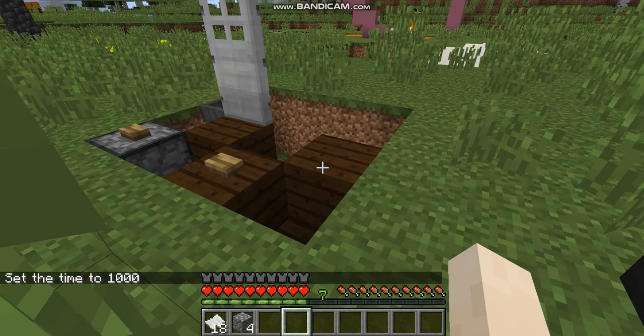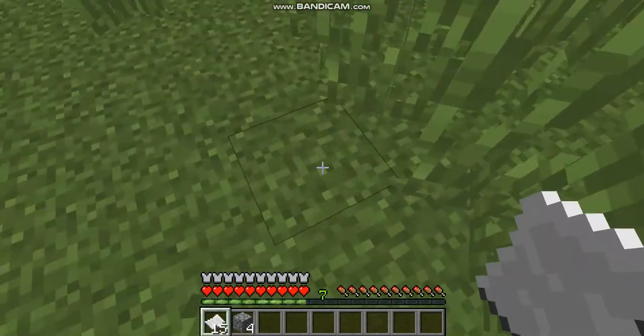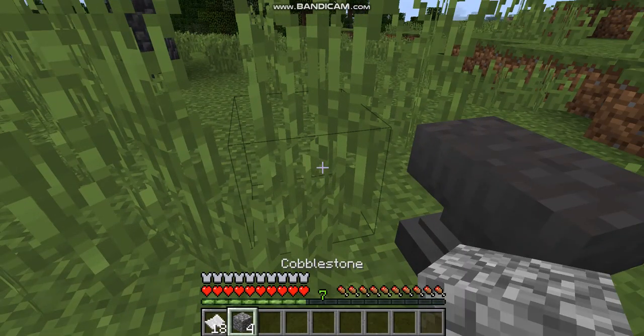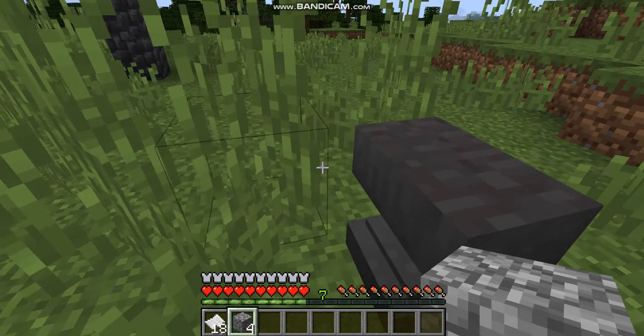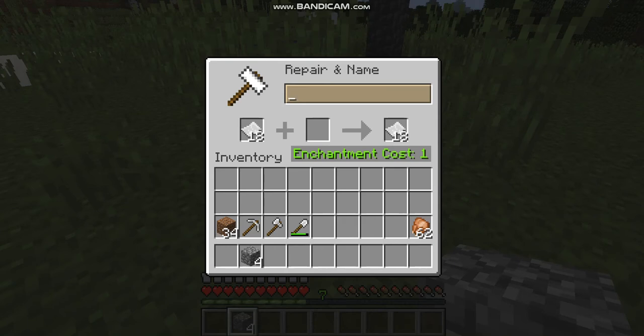Take 18 paper and 4 blocks of your choice — I got cobblestone. Get an anvil and name your password. I am naming mine 'Rick Pro Clip'.